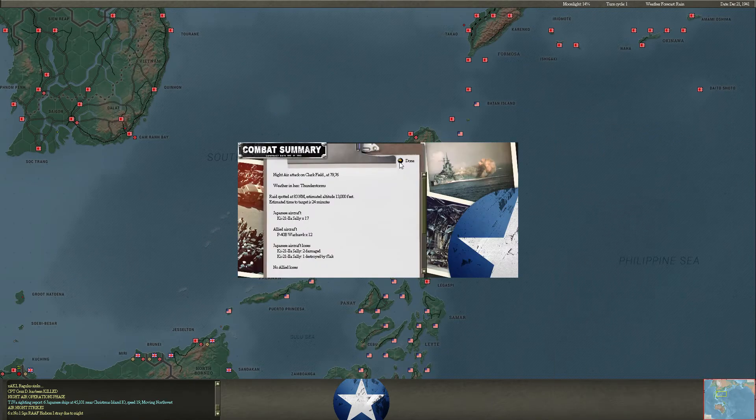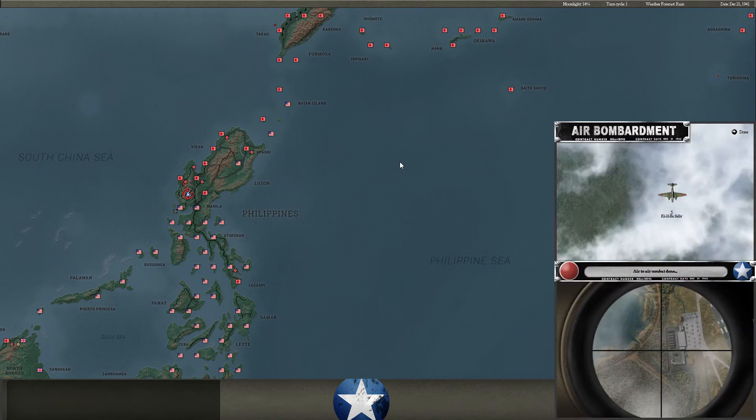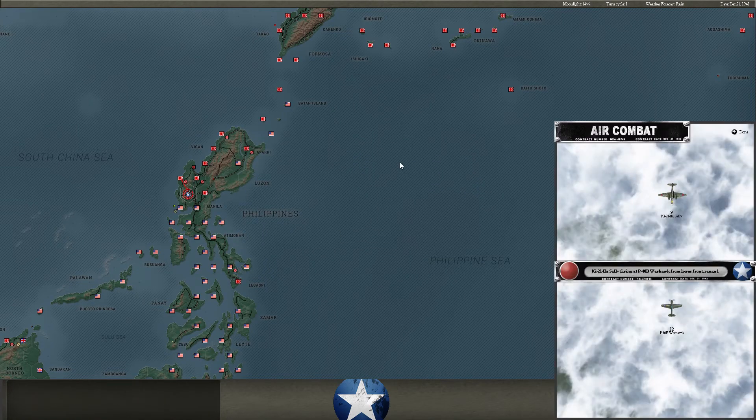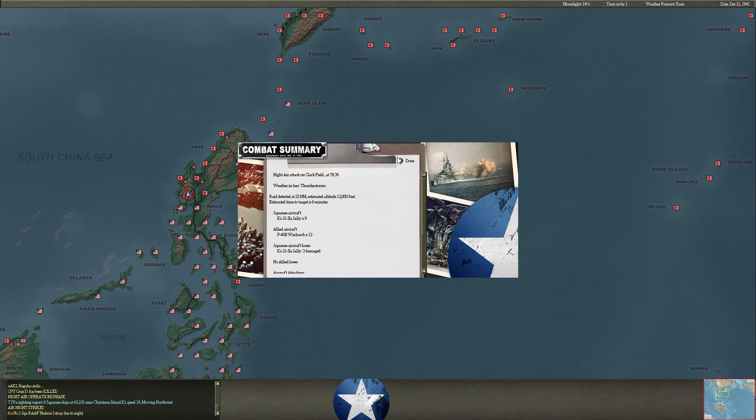A little night bombing of Clark Field. Evokin has put some War Hawks on night CAP there, which will reduce the effectiveness of the bombers — even if the fighters themselves don't get kills, they disrupt those attacks and make the bombers a little less effective.